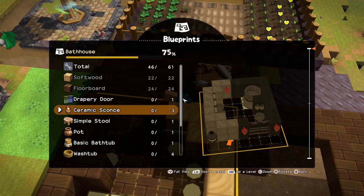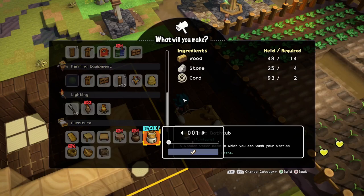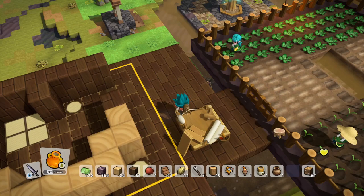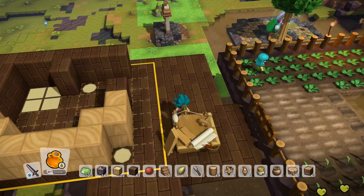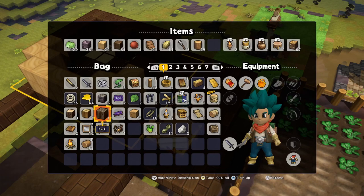Drapery door, ceramic sconce - I have one sconce, I need to make another. I need to make one of these, and a pot. I need four wash tubs. We're definitely going to need to get some more wood later - I'll go out and just cut down a bunch of trees. One more sconce. I think that's everything we need to build.